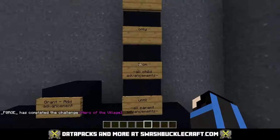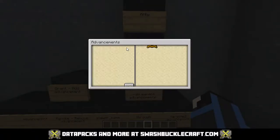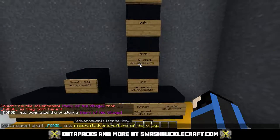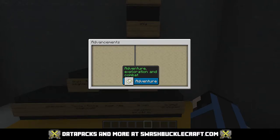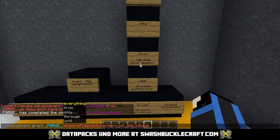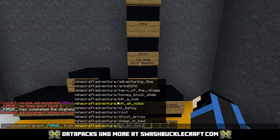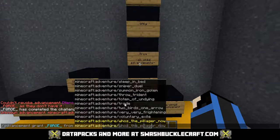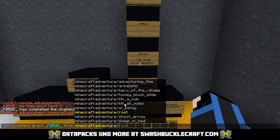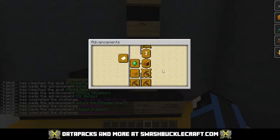The next option is 'from', which specifically targets all child advancements. Say this is in the Adventuring tab and I want to give myself everything in that tab. I have to give myself this specific advancement, so I'll do 'from adventure'. If it's the root, apparently it's called slash root, and that's given me literally every single advancement in that tab.